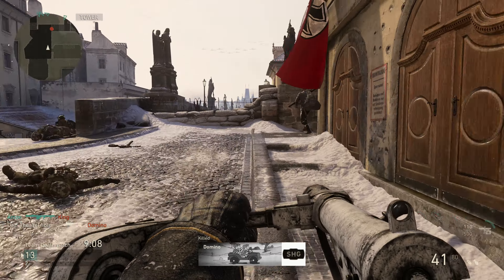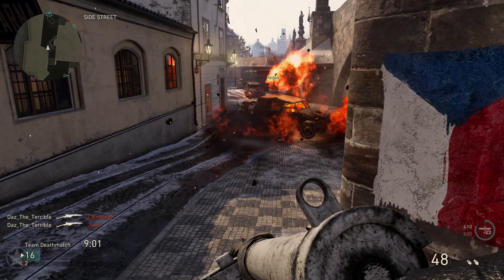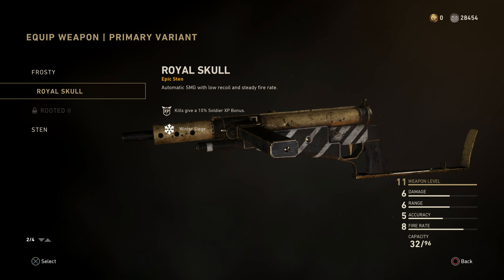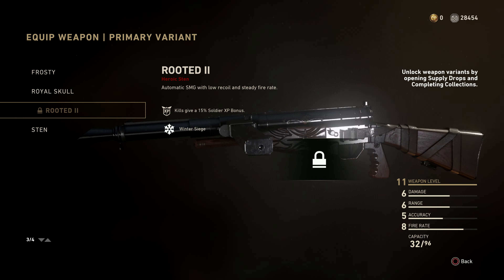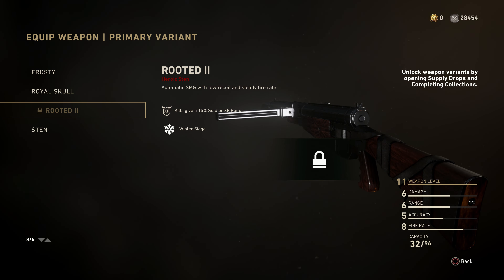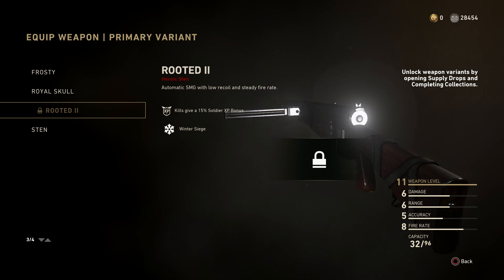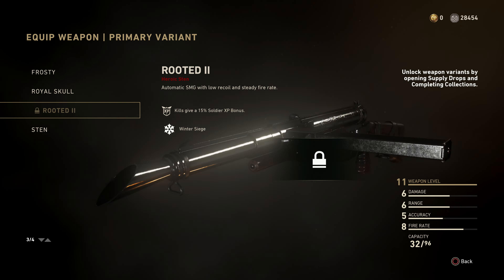Let's have a look at the variants for the Sten. We've got the Frosty, which I've unlocked, and the Royal Skull. But the one I want the most is the Rooted 2 - this is the one I've been after since the game was released six years ago now. Look how nice it looks, I really want to get this one. We've got some supply drops to open at the end, so maybe we can get it if we're extremely lucky. Let me know in the comments - have you got the Rooted 2 variant? And we've got the standard edition as well. That is all the variants for the Sten.